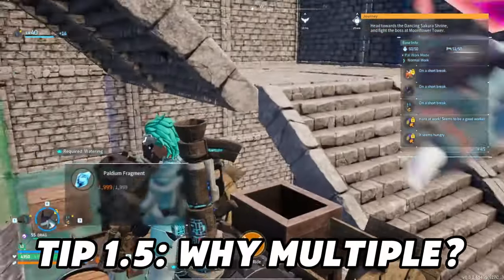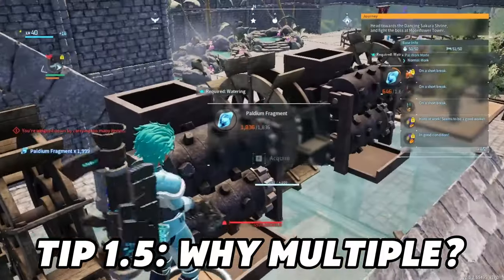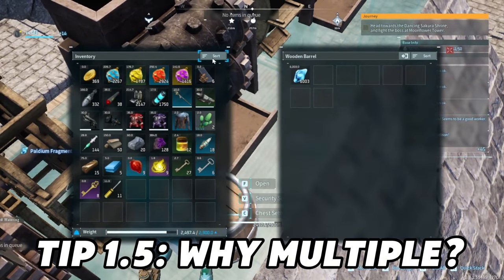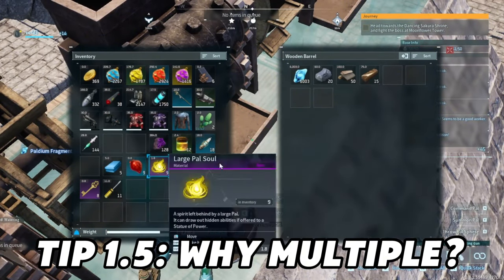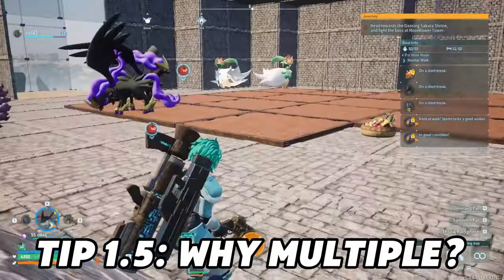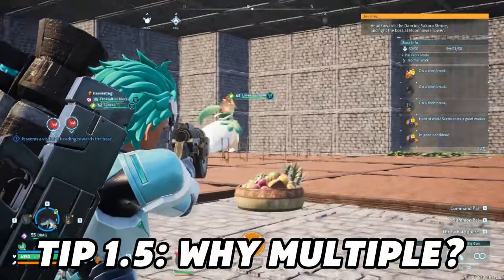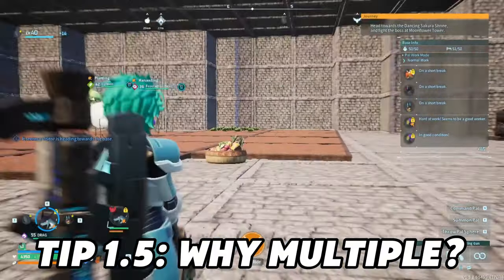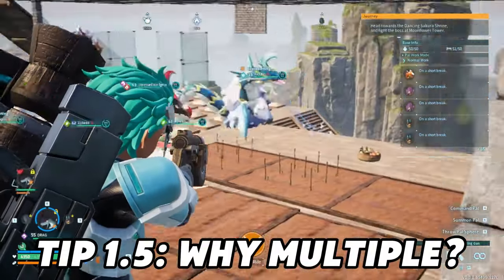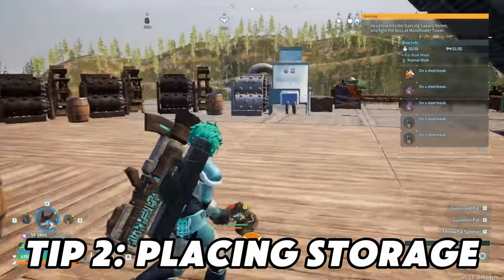Why multiple stations? Technically what happens is that pals will end up mining, treeing, washing, crushing, or whatever, and then it gets to a point where it maxes out. That's known as overflow. You do not want that to happen because then they won't be producing anything anymore. So you just want to keep it going. When they're done with one station, they go to the next, and then the next. When you're done with your stuff, you go over to the base, collect it, store it, and then they go do their stuff again. It's a continuous process.